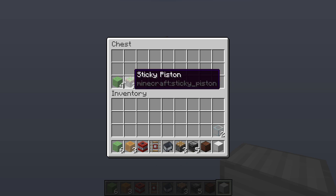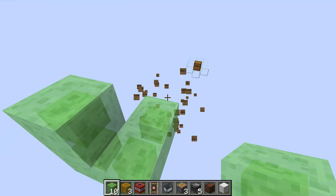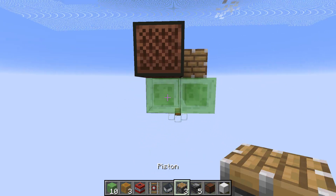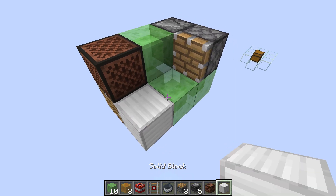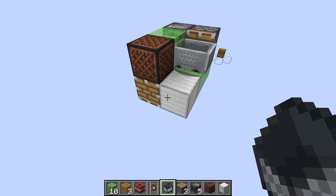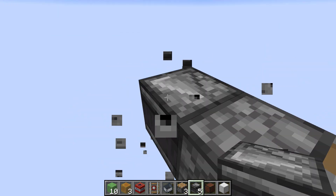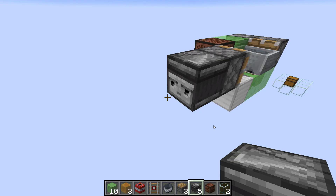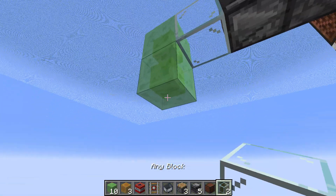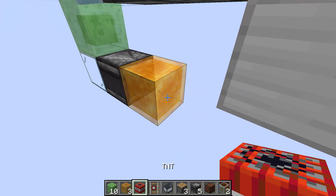To build this, start by placing two slime blocks in the back with two on the side. Place a regular piston with an observer pointing into it, then place your note block and another piston with your solid block next to it. Place your detector rail in the front — this is where you'll place your minecart. Then go out the front and place a normal piston facing here with an observer pointing into it.